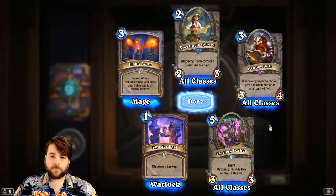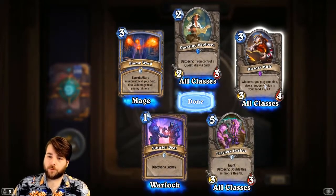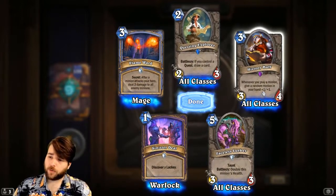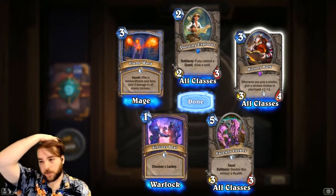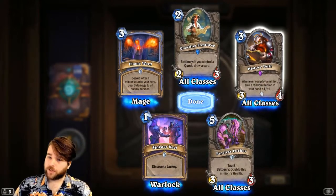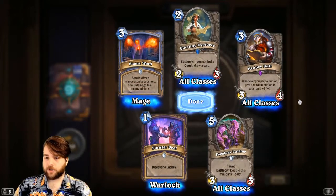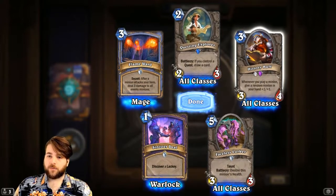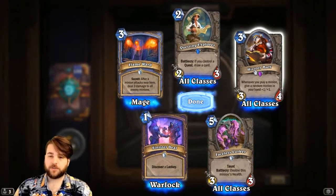History Buff — epic, 3-mana 3/4. Whenever you play a minion, give a random minion in your hand +1/+1. That's actually quite cool, especially with all the lackeys. I'd love to test this out in Lackey Rogue, where you can get a lot of cheap minions into your hand and deploy them, kind of buffing things up. The fact that it's a 3/4 body is really nice as well — we don't have to play a terrible card just to get some benefit; we can play a reasonable card to get the benefit.